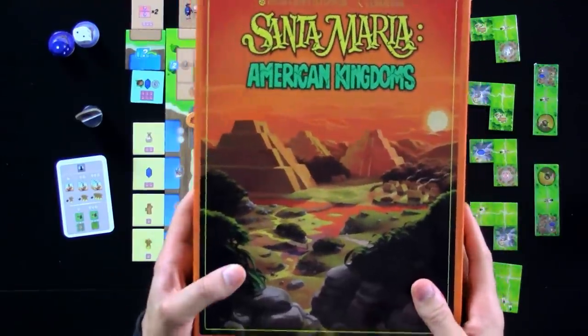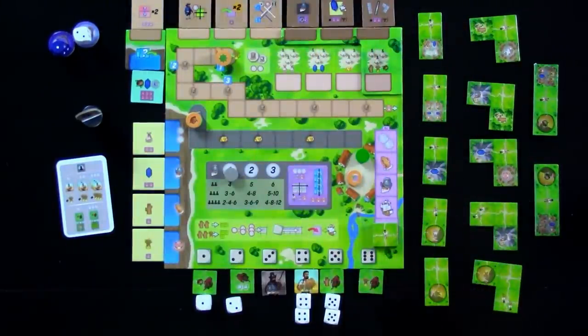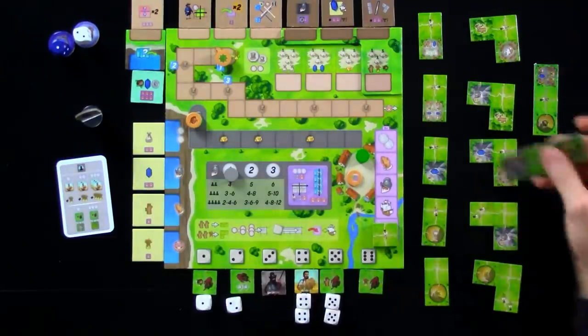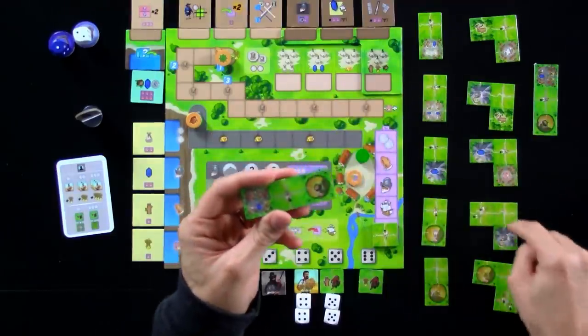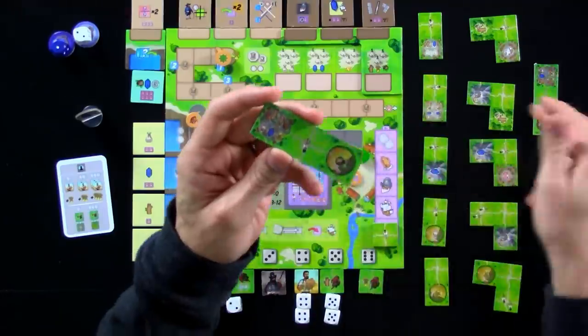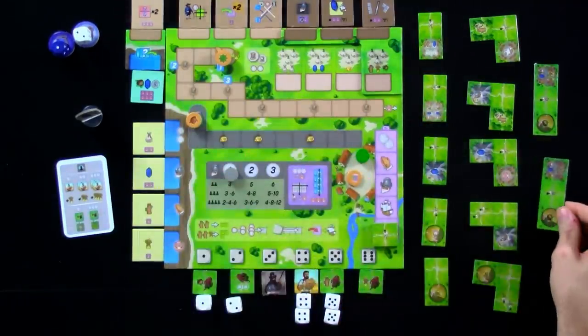This is an amazing expansion with tons of content. Let's give you a quick rundown of what all it is. First of all, there are four different modules you can turn on to mix and match things, but no matter what, you get some basic things applied. One is these new building tiles — three things in a straight line — to build. There's always two of them out. That's a really big deal, but they're expensive — four coins to build these things.